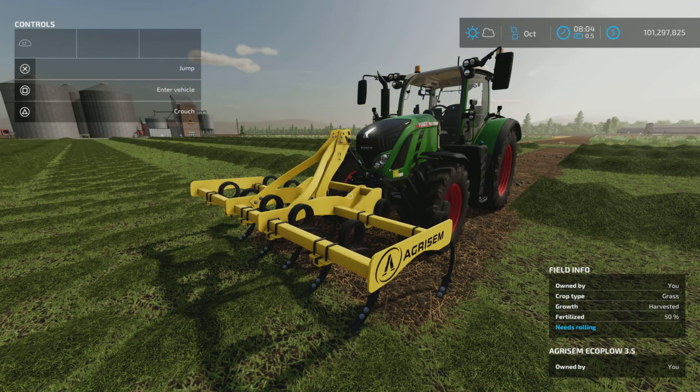Loony Farm Guy here with a new mod test for Farming Simulator 22. This is the AgriSim Eco Plow 3.5 by Jarvis One. It's 6.14 megabytes to download, four slots on console. I'm on PS5, but this is available for all platforms.